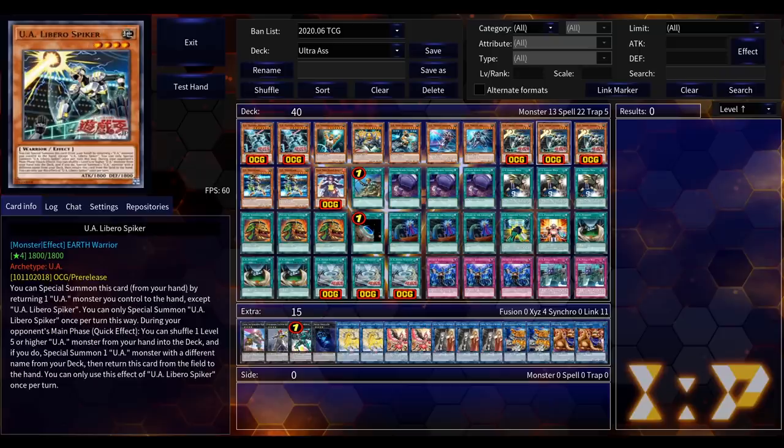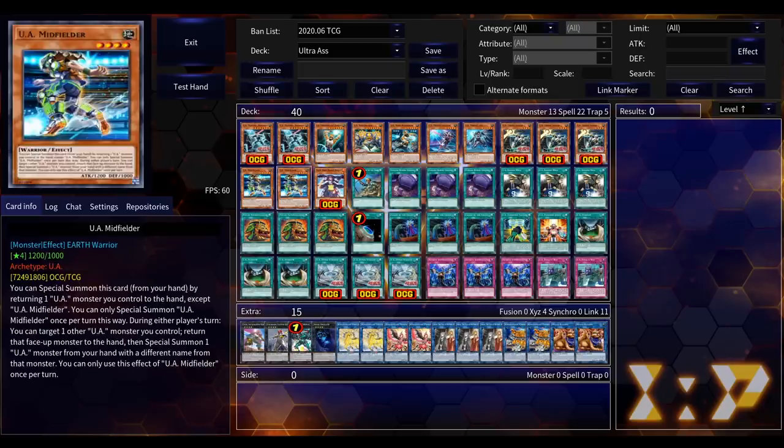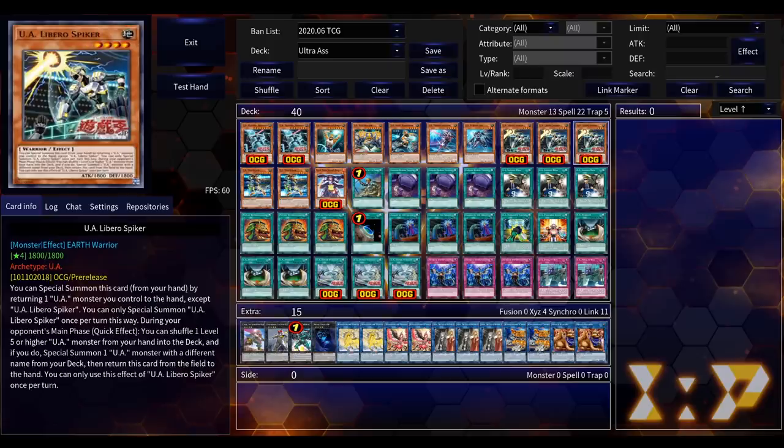Not only does it have its normal inherent special summoning ability, it also has a ridiculous quick-play effect during your opponent's main phase: shuffle one Level 5 or higher UA monster from your hand into your deck, and if you do, special summon one UA monster with a different name from your deck, then return this card to the hand. He's both offensive due to his attack power and kind of defensive, playing a similar role to UA Midfielder, letting you special summon any UA on your opponent's turn.